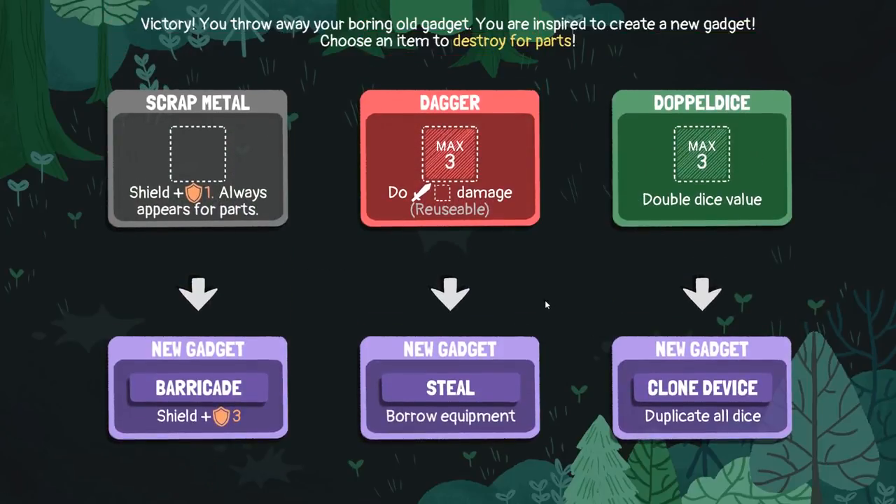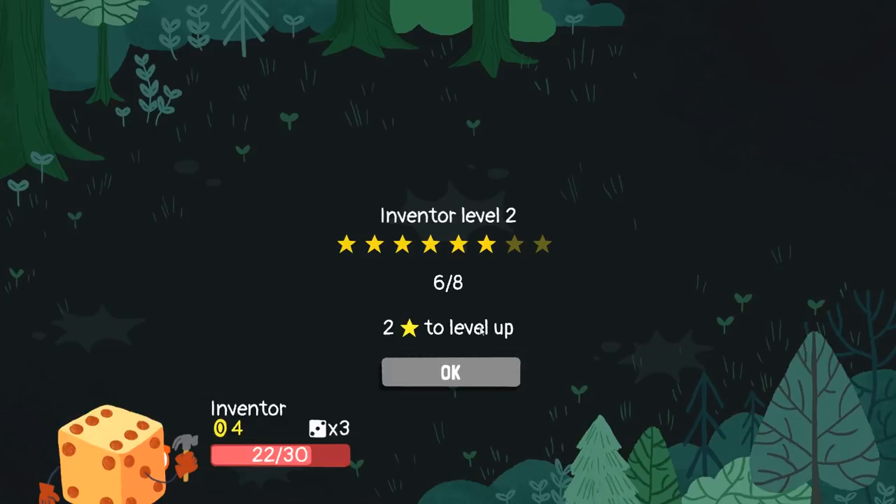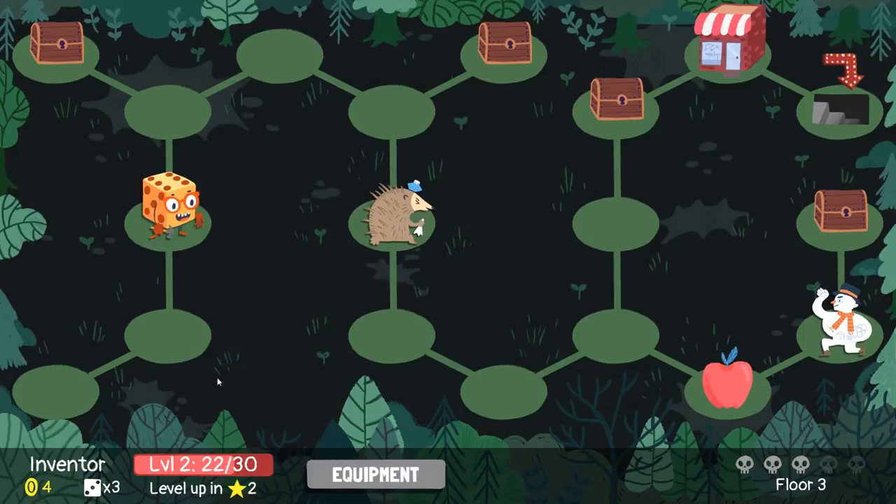Do we want to get steal, or duplicate all dice? That sounds amazing, but I want to save that for a bit later. I'm going to barricade for now and get more shields. Next fight we level up, so we should be okay. What's in here? Short sword — I'll take it.